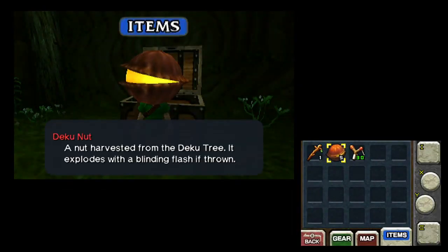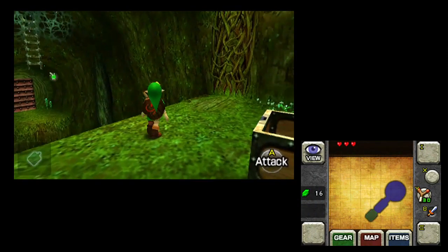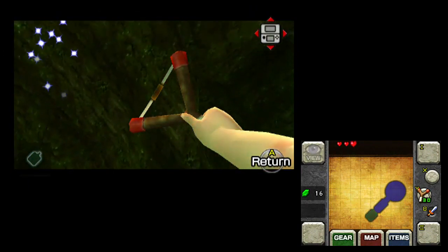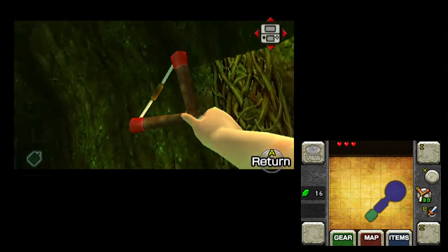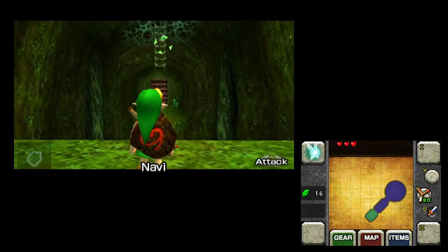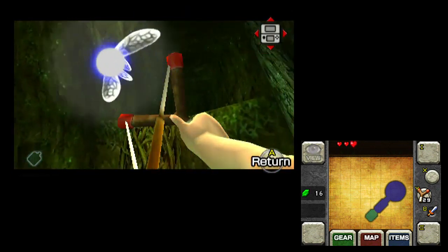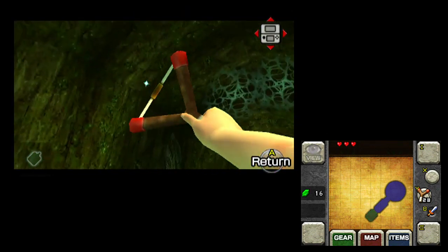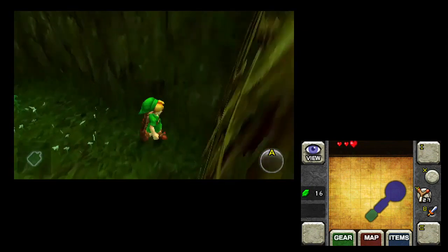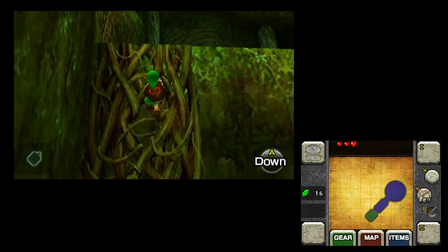We got the slingshot! I'm going to equip this bad boy — that's as easy as poking the screen. I don't even bother to take out the stylus most of the time, I just poke it. It works really well. So now you're actually using one of the new control options, which is just moving the system around. It switches to first-person view for the slingshot unless you're locking on and targeting, then you can shoot. If you want to shoot things on the wall, you just aim where that little thing is, and there you go. It's really easy and responds really well.